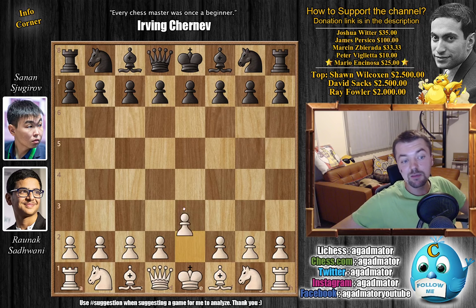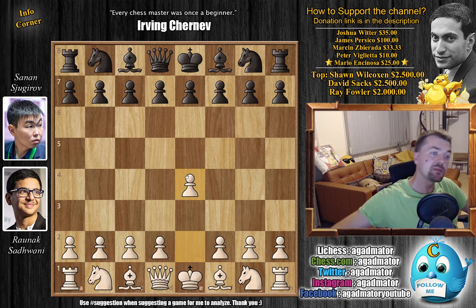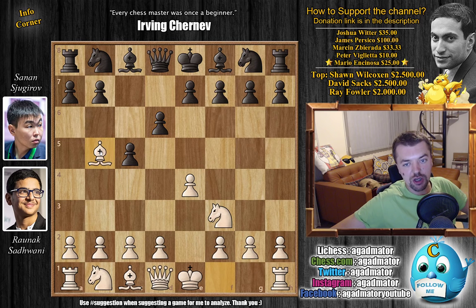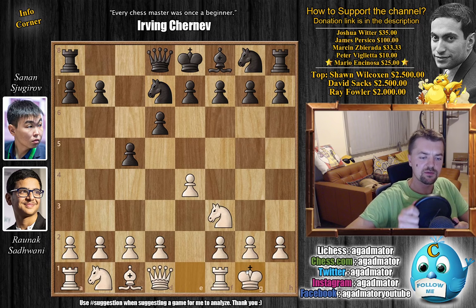Savani opens with the white pieces and plays e4. We have c5 by Sugirov — the Sicilian defense. Knight to f3, d6, and bishop to b5 with check — the Canal-Sokolski attack. Bishop to b7, bishop captures, knight captures on d7, and now castles.